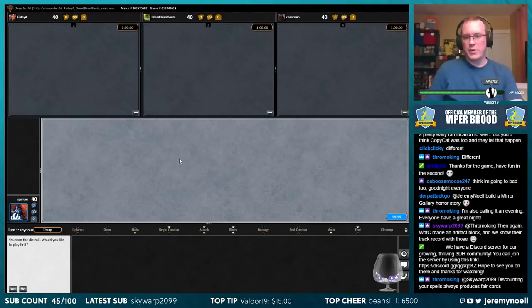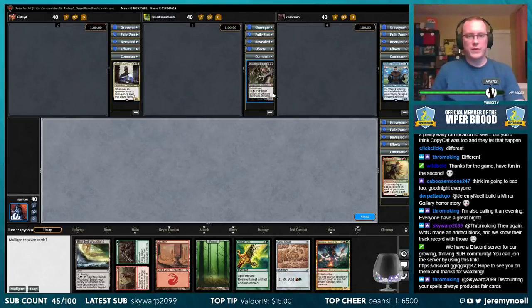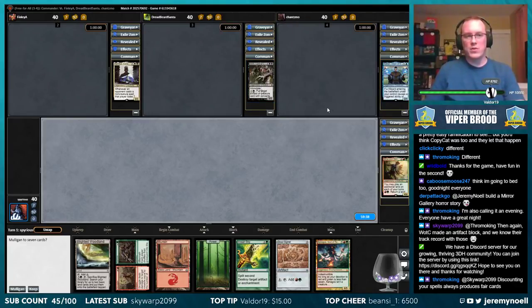Big sound effects everywhere. Won the die roll, I will go first again. Today we are on Mina and Den. Finley is on Kumbal, console of allocation, so everybody's going to love that. Dreadbeard is on Geth, and Chancemo is on Nabhan, Dean of Iteration.